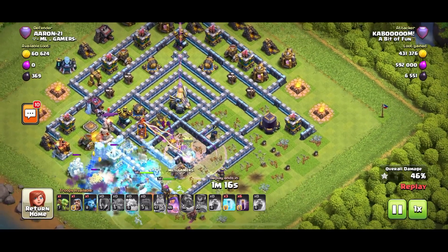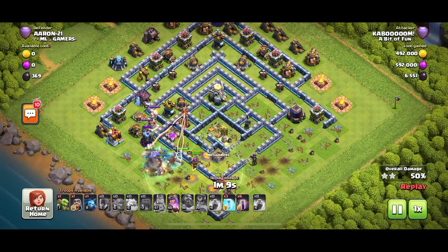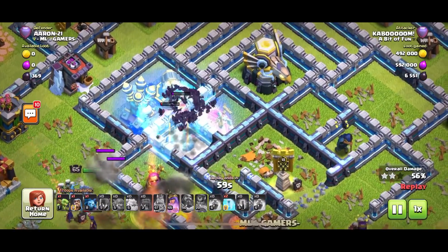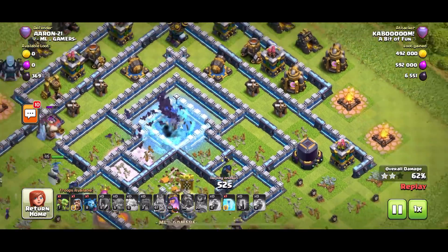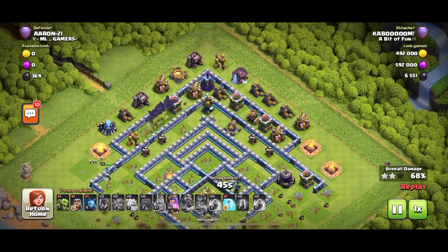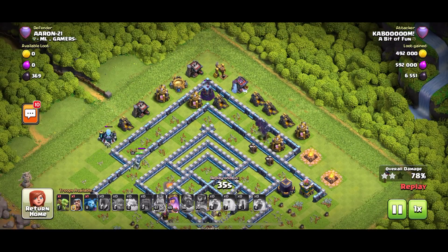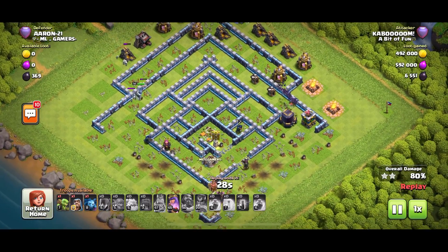Now it's all about those hero abilities and thinking ahead — where do I put my bat spells? Don't put them in too early, but you don't want to put them in too late either. If your bat spells can help the troops push through the base, use them. I'm putting bat spells on the multi-inferno and freezing it, hoping they'll fly off and take out that eagle artillery. I'm going to freeze that quickly. Practice placing your freeze spells early — that wizard tower had the last laugh, but the bats got revenge. Good night, wizard tower.